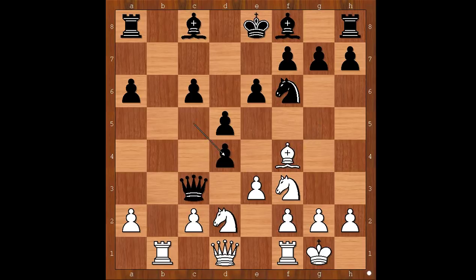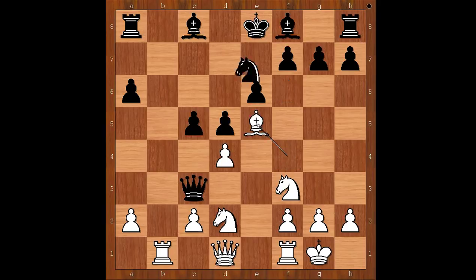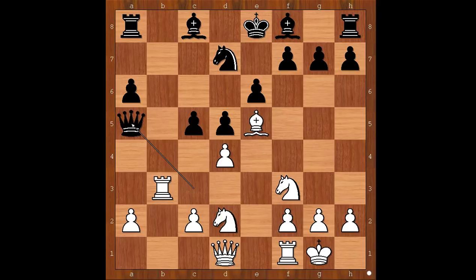c takes on d4, e takes on d4, c5, bishop to e5, knight to d7, rook to b3 attacking the queen, queen to a5, c4 — this is a good move, opening files. It makes sense if you have castled and your opponent hasn't.